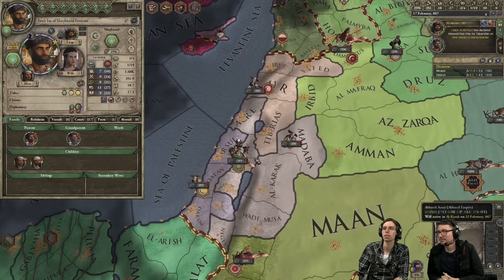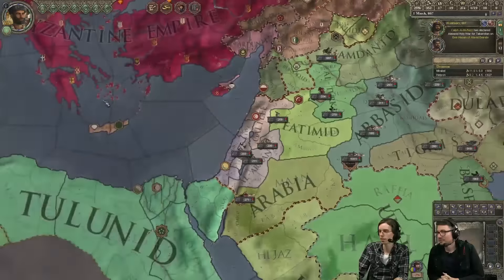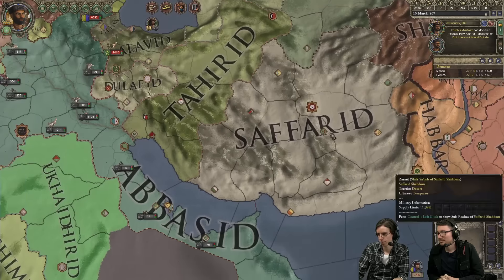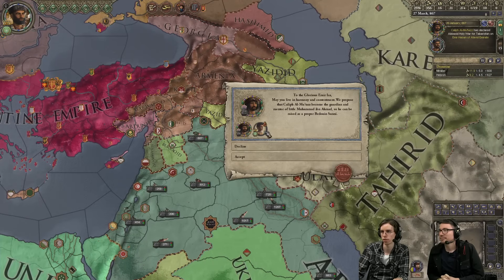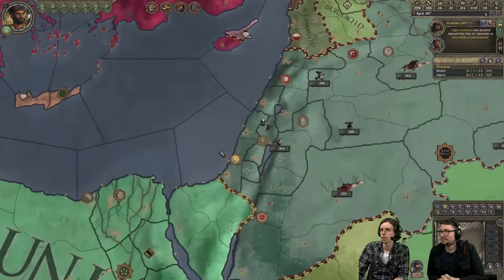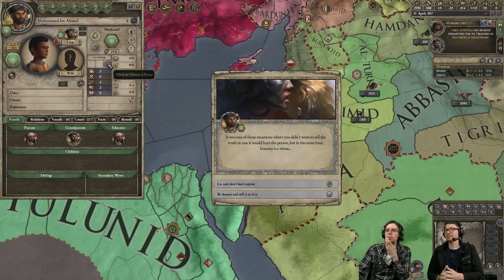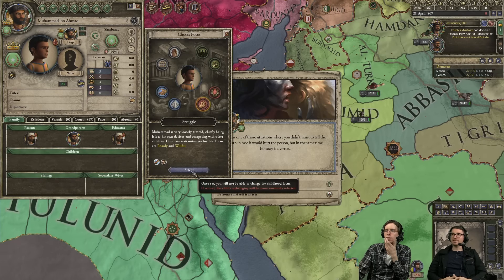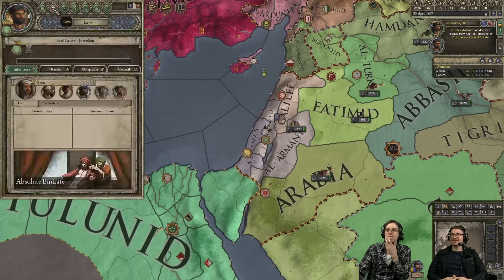We have 1600 troops — I have the same amount. We're involved in some wars here. My liege is very fond of declaring wars — this is a Holy War for Tabrizio. Let's just see our vassals and prepare for our first war so we can actually expand a bit. Let's play it hard and fast — that's the way I like it. That's the life of the Sultan.